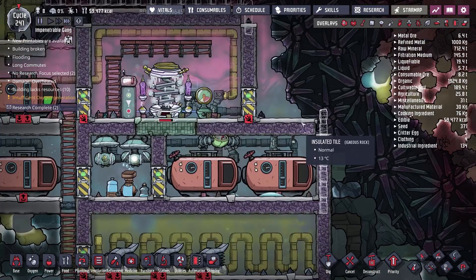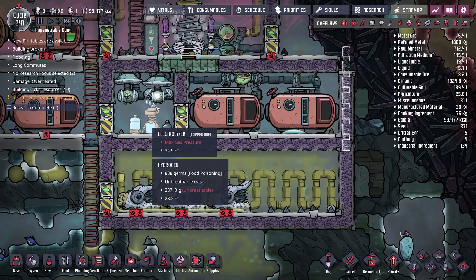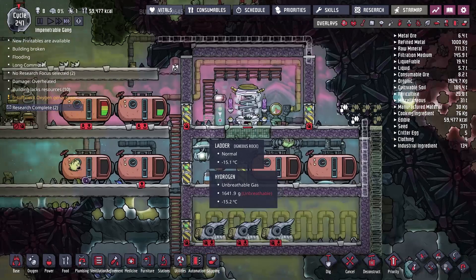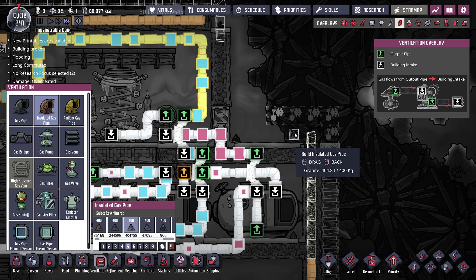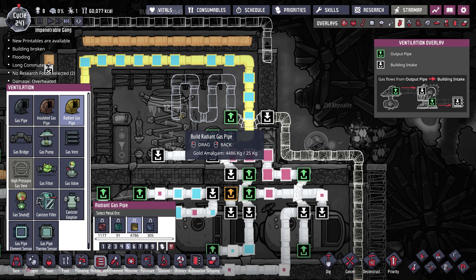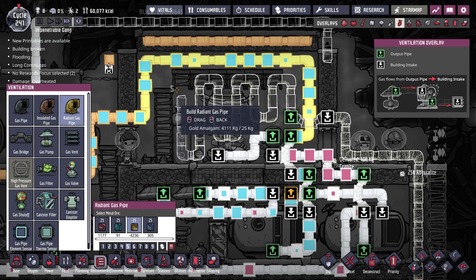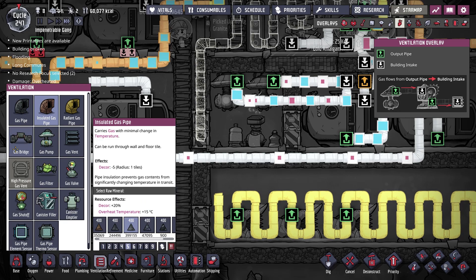They've managed to build all the polymer presses and most of the radiant gas pipes. Right now they can't get through here because these doors are locked, which I want to keep - I don't want gases getting into my electrolyzer setup. I'll dig out some of this abyssalite and have duplicants ladder down on the right side so they can build what's needed. Continuing the pipe layout: this section goes up here, and we'll use a gas bridge there, then back to radiant pipe to cool off as much heat as possible.